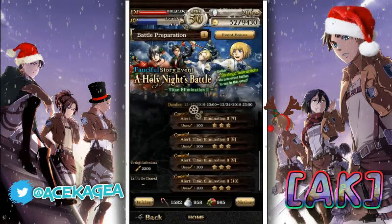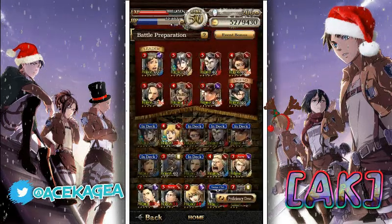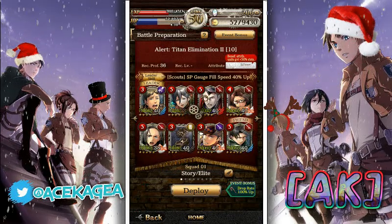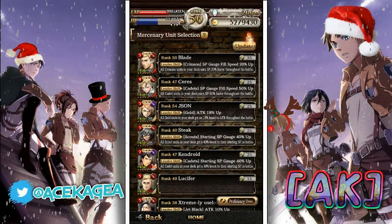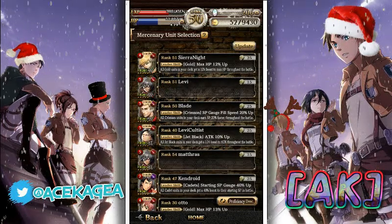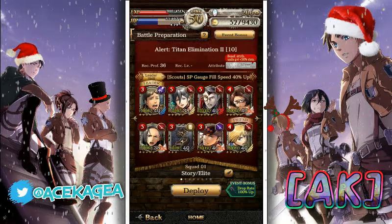I'm going to start here with Titan Elimination 2 because it's pretty easy. This is the team I'm going to be using. I'm going to replace Aaron with the Trap of course. I do not want to use this Levi right now — I want to save him for Joint Force because he saves you like a good 30 seconds. So you can basically use anyone for this. I think I'm going to use the combo Armin and Mikasa.